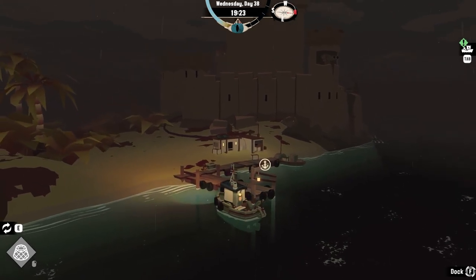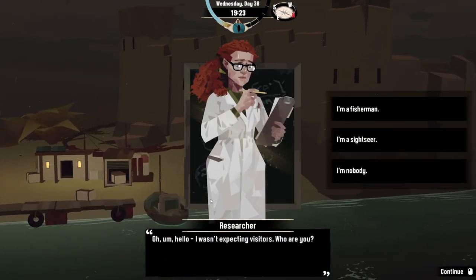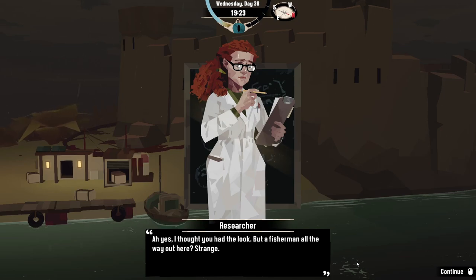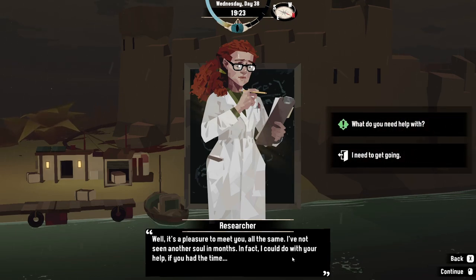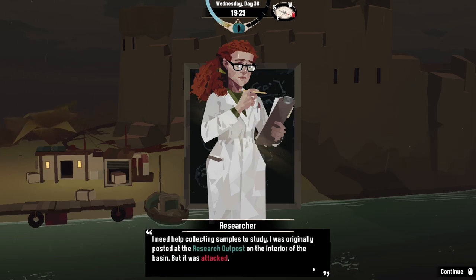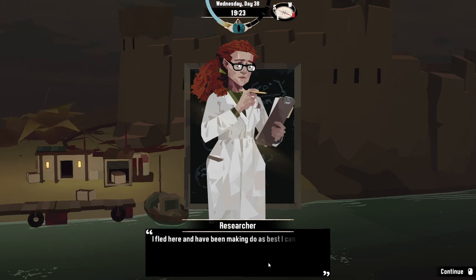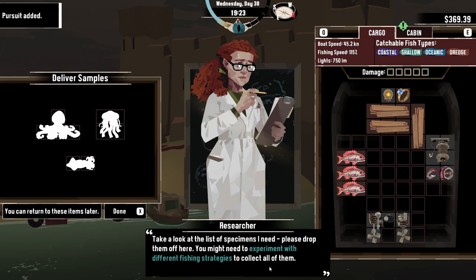Oh, I just got a Steam achievement — 'Lifted from the Deep!' There's a bottle. Here we go — to the fort, where safety abounds. Hello — I wasn't expecting visitors. Who are you? 'I'm a fisherman.' A fisherman all the way out here — strange, well it's a pleasure to meet you. I've not seen another soul in months. I could do with your help. 'I need help collecting samples to study. I was originally posted to the research outpost on the interior of the basin but it was attacked — a large creature emerged from the depths and destroyed the outpost, now it rests in the center of the basin. I fled here, been making do as best I can, but had to leave most of my equipment behind, so my research has come to a halt. Take a look at this list of specimens needed.'